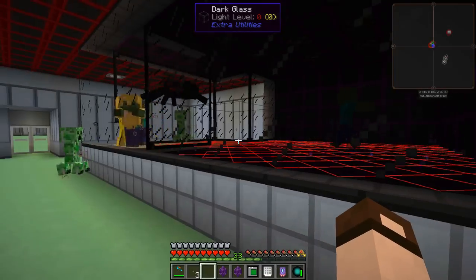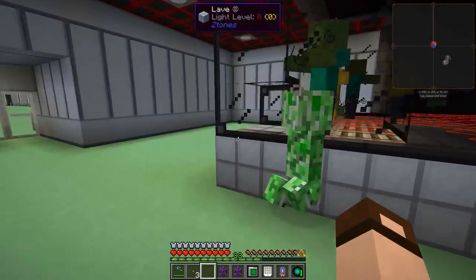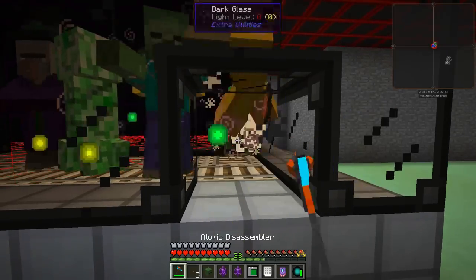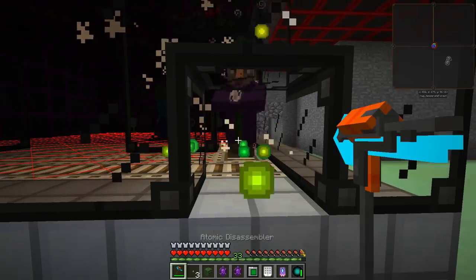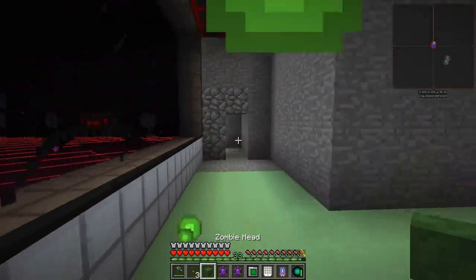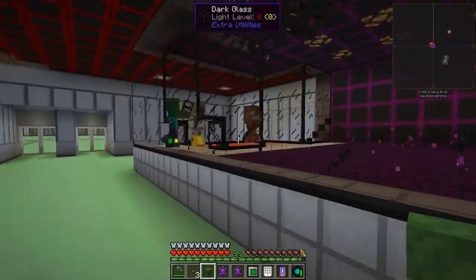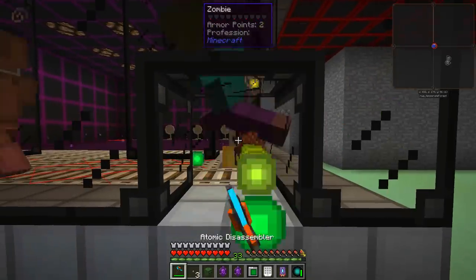Oh, he wasn't really getting out — it's just a side effect. Oh, a witch! I would love to get a witch one. Let's turn the lights back on. And I got a head. Good. That's one of the things I wanted lots of — heads.